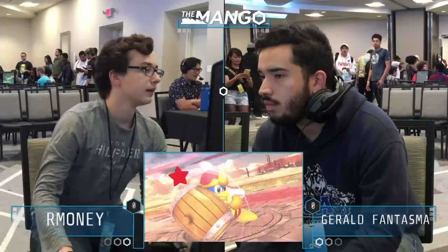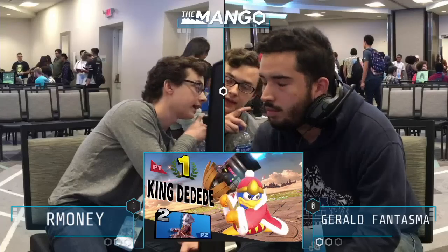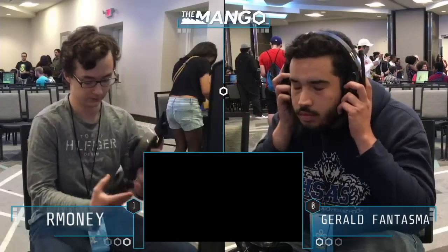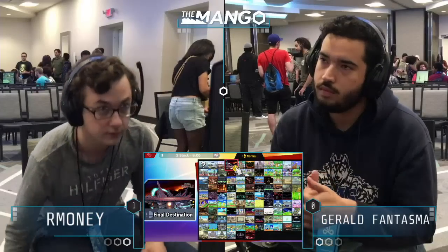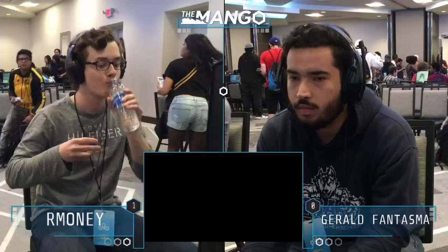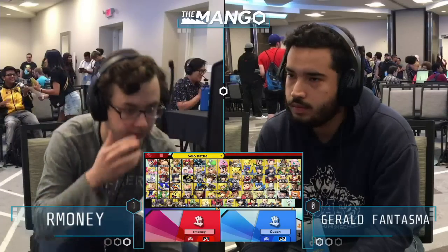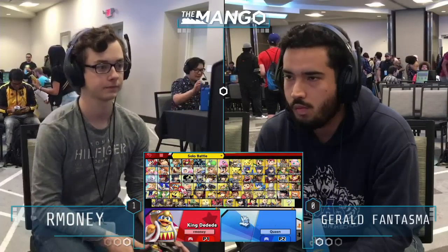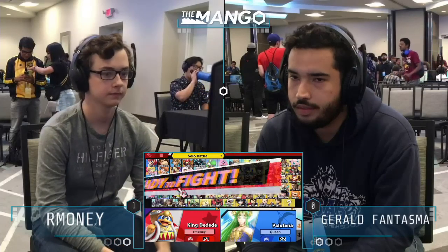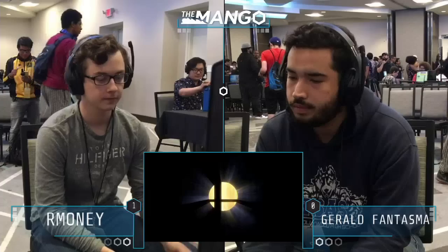Our Money gets that first game. I think a good thing Our Money was doing is that he was just denying Gerald's opportunity to try and start offense. You saw he was trying to go in for a short hop, trying to go in for a full hop, get an aerial going and be able to combo something with Wolf. But every time he either threw out a Gordo or a quick jump fair and it just stuffed him out every time. So it made him more hesitant and he started playing more defensively, but that's where Our Money was able to start applying pressure with DDD and the Gordos. Gerald isn't playing with a lot of confidence — these hits just aren't going to get him something substantial.